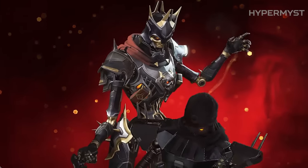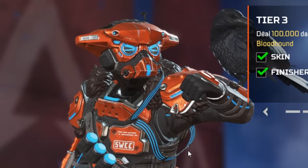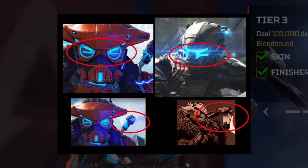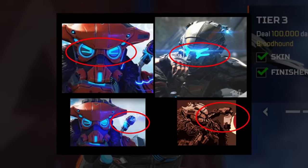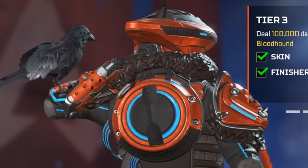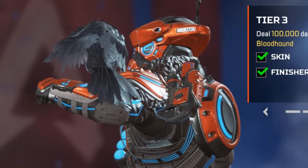The Bloodhound Mythic skin had a cool secret when it first came out — it was based off two different pilots. The helmet was partly based on the Jack Cooper helmet because the visor looks very similar, and the skin also has an arm much like the AWOL pilot, which makes you want proper pilot skins.